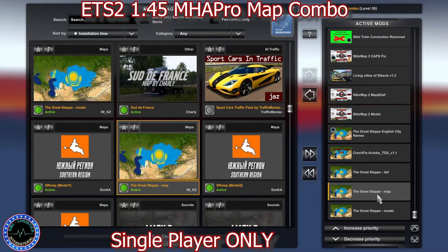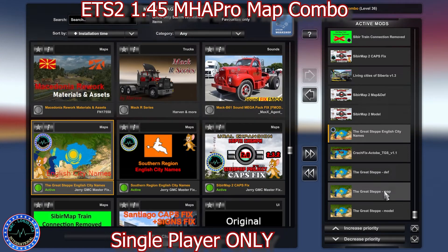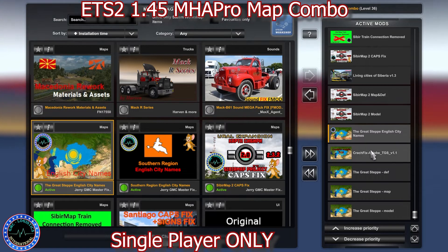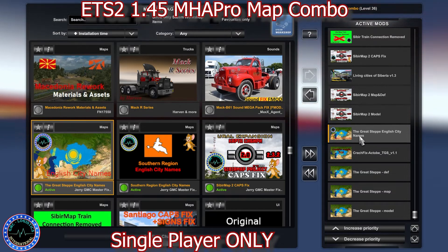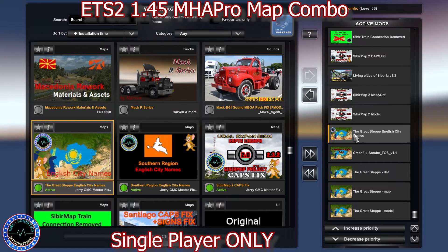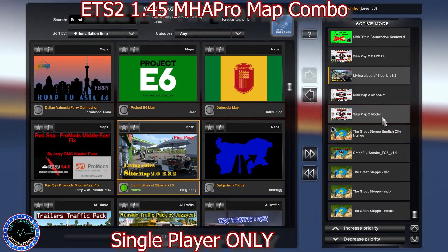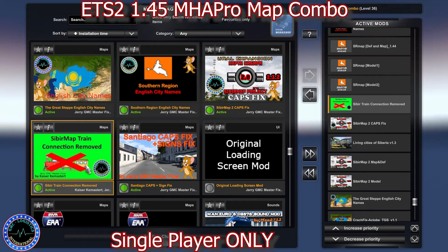Starting from the bottom we have Great Step model, Great Step map, Great Step def, card fixer, Great Step English city names. Most of the fixes are created by GM Master Fixer together with Kaiser, for CB Map, and of course a fix from MX Tracker and some mods created for this combo by me with suggestions from my Discord members. Then we have CB Map model two, CB Map, CB Map model, CB Map def, and then the Living City of Siberia.